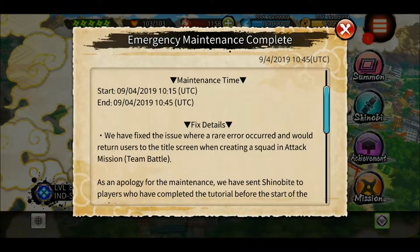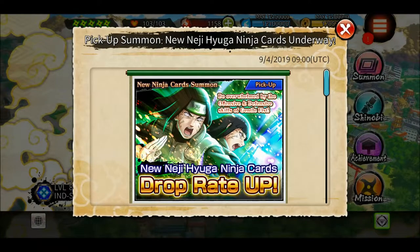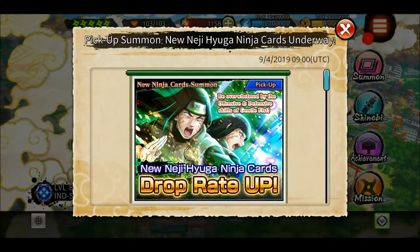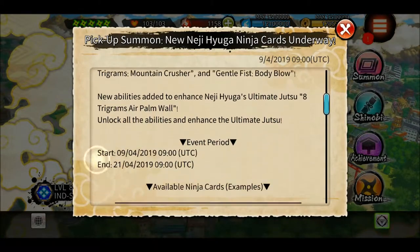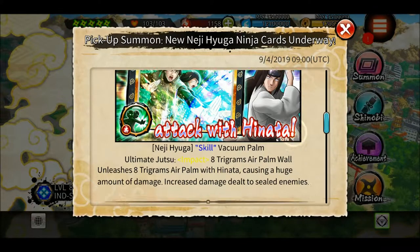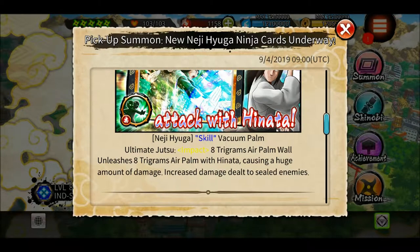Okay, the emergency maintenance is complete. Here it is — why is there Hinata in it? I think his new ultimate would summon her. So if you seal the enemies first and then use the ultimate, the damage will be even more.